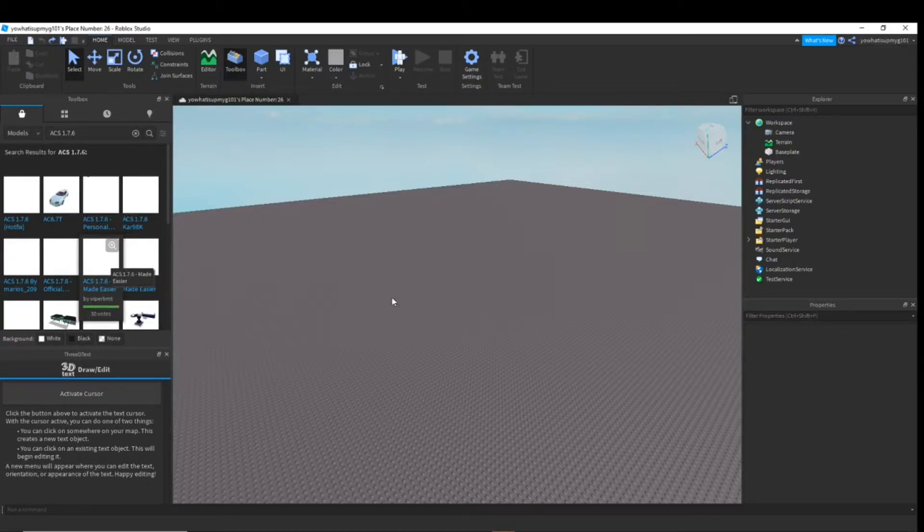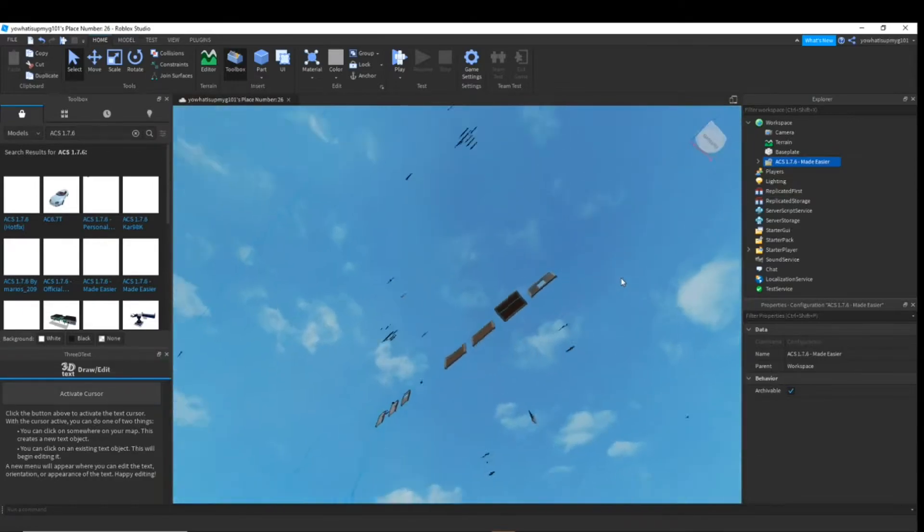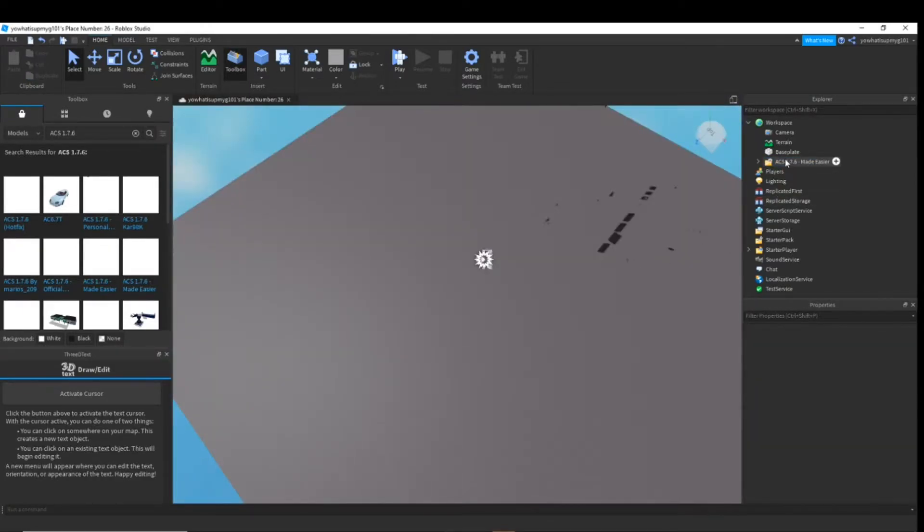Just drag and drop it into your workspace. You can have a bunch of stuff - don't worry about it. Click this folder. Now we've got README, ACS AI, ACS Footstep System, Sprite, 90s NVG Edit, Tools, and Ungroup Energy. What you're going to do is open ACS AI - ignore Tools for now.